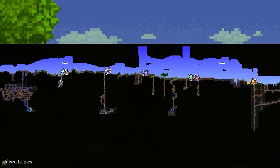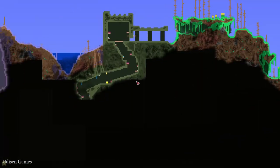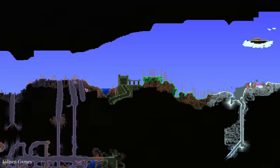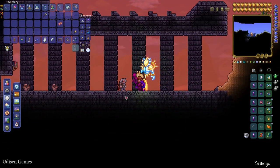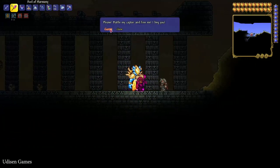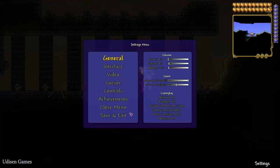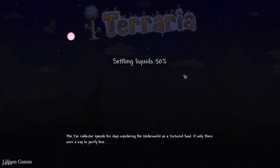After that, press the M button to open the map and explore your world to find the dungeon structure. The dungeon can be found in any biome in any place, and there is always one dungeon per world regardless of world size. Find the old man with strange clothes near the dungeon entrance, wait for nighttime, press the right mouse button on the old man, summon Skeletron, and kill the creature.